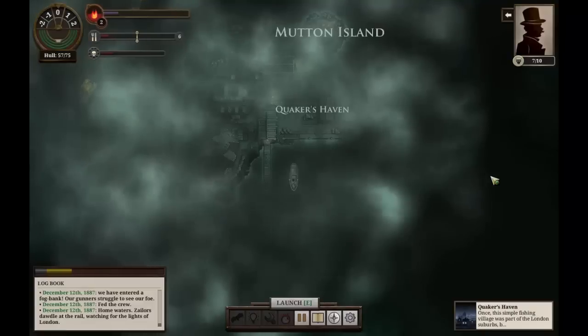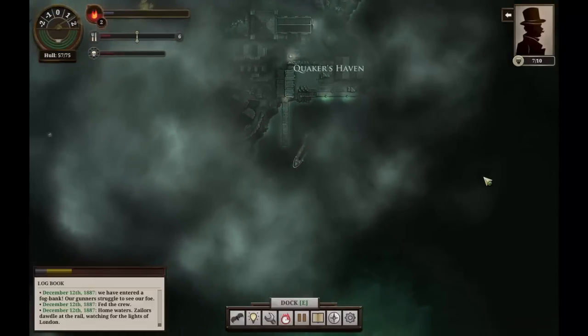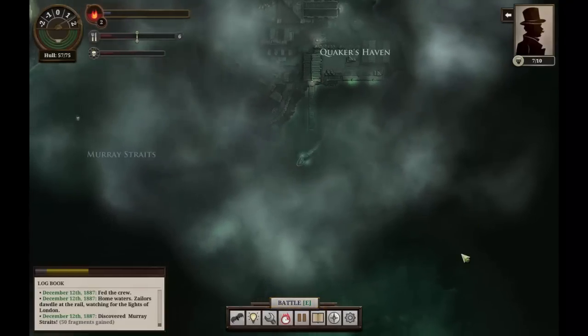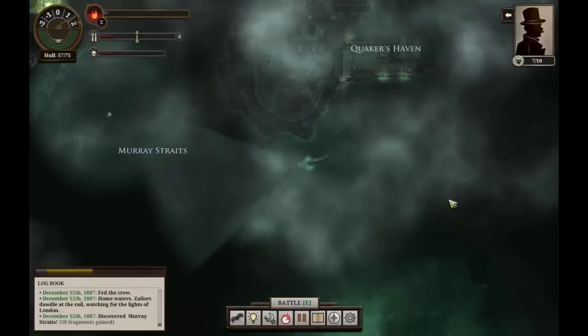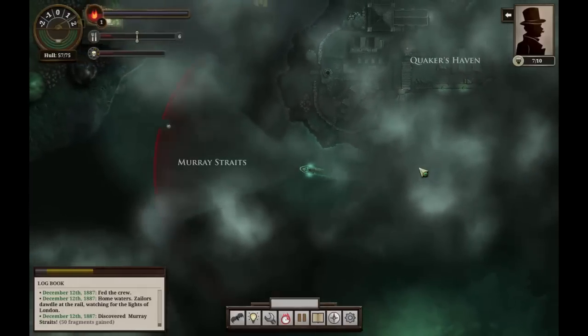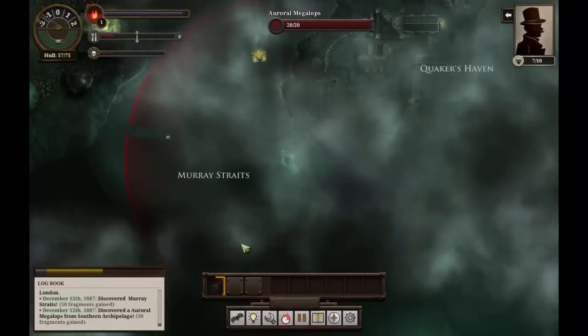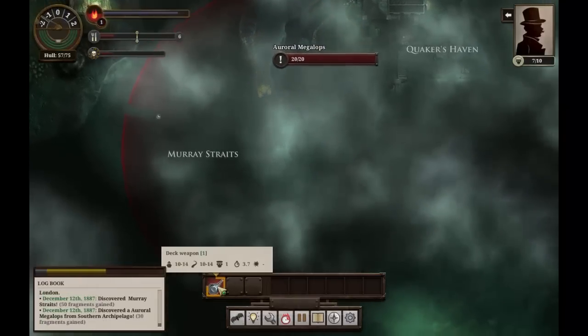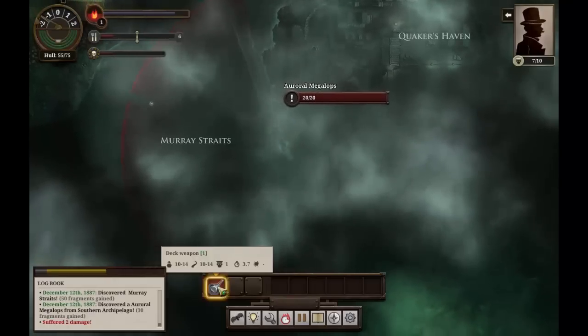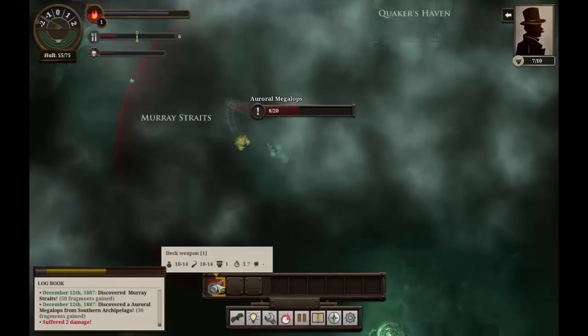Hello everyone, Vanguard of Valor here, and welcome back to Sunless Sea. Our fuel supplies dwindle, and we've made our way back, hopefully, to the shores of London. However, we'll need to be able to make dock to trade in the knowledge we've found, but a pair of auroral megalops have found themselves in our way. Maybe we'll be lucky to make it through without too much damage, but there's no guaranteed odds.